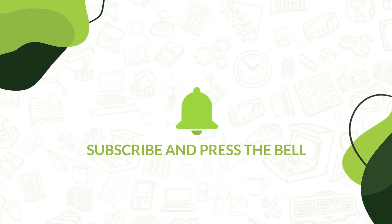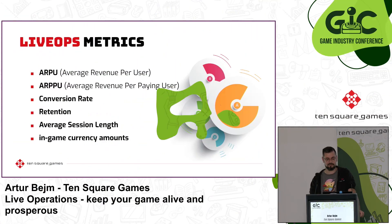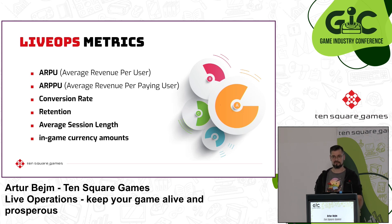Just as importantly, do not be afraid to cut poorly performing events, bundles, etc. It may be hard to remove something that you have put so much energy and time into, but only by being ruthless will you help the game in the long run and save resources from being wasted on lost causes. Of course, intuition built up from experience plays a big part in analysis. Data is nothing without human interpretation.